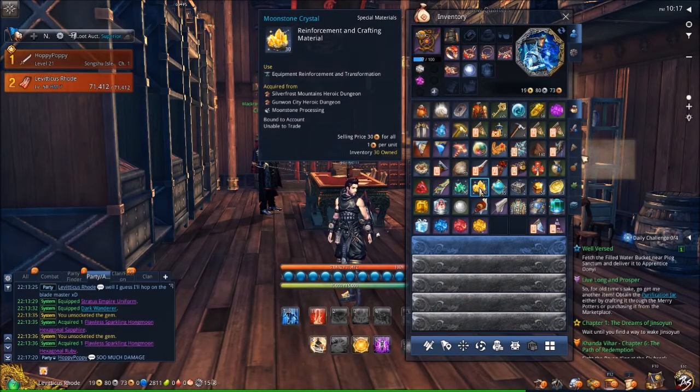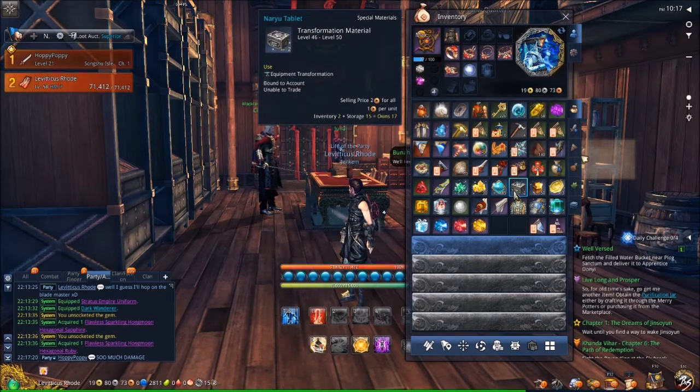which is a lot — the new upgrade item. 30 Moonstone Crystals, also a new upgrade item, and another 65, or maybe 85, Sacred Crystals — one of those two numbers.